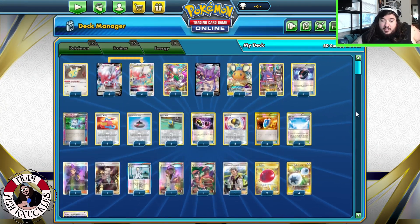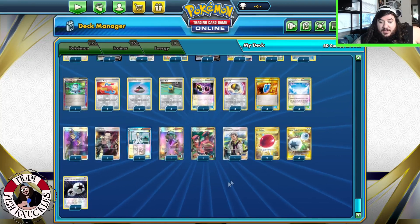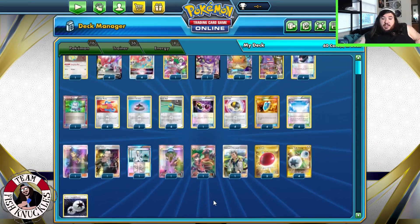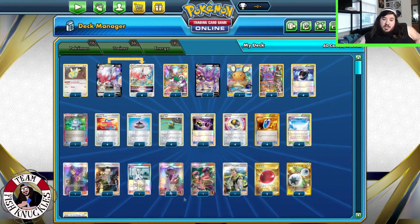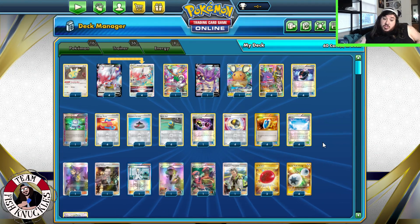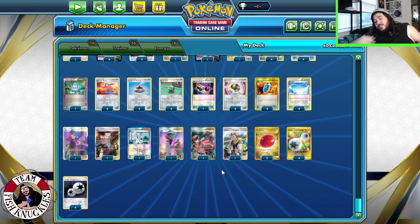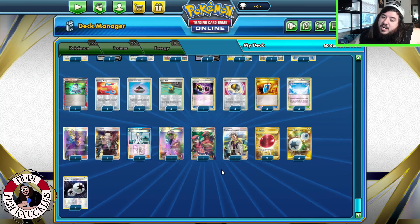I think you're cooking now with those changes. You could cut an energy to play one Diancie Prism Star, or you could cut the Marnie. You could probably cut a DTE for another energy type or another supporter card. I think it's probably a little bit better now because you have the Diancie Prism Star and the Ranger to handle V Pokemon stuff. You could maybe cut a special energy for another supporter like another N — play two N. Most of the time you're the aggressor, so one is probably fine.